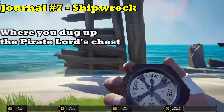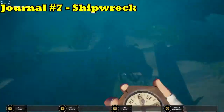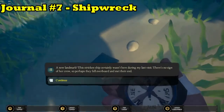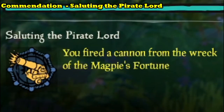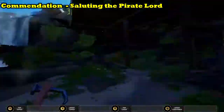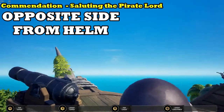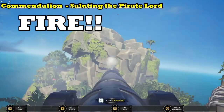Journal number seven takes us back to where we dug up the treasure chest earlier for the Pirate Lord, but if you just turn to the right in the little shipwreck, you'll find the journal. While we're back on the beach, we may as well do the commendation saluting the pirate lord. You'll need to take some cannonballs from your already smashed up ship and then take them back up to the Magpie's Wing cannon — note that it's on the other side of the ship from the helm — and let go a few shots to salute the Pirate Lord.